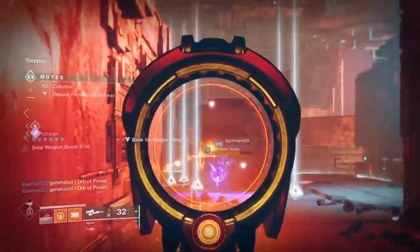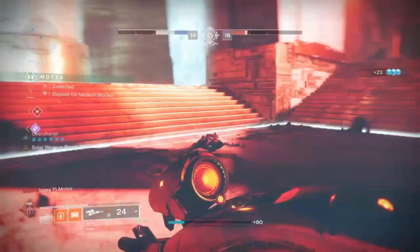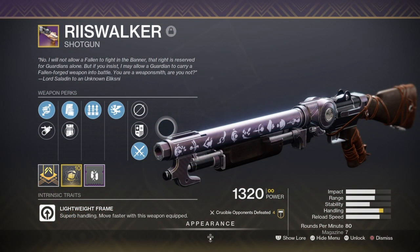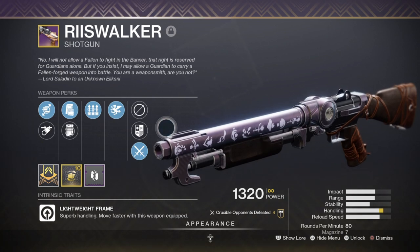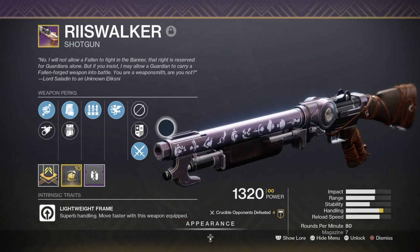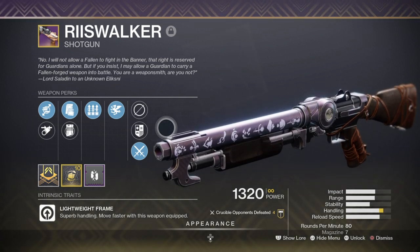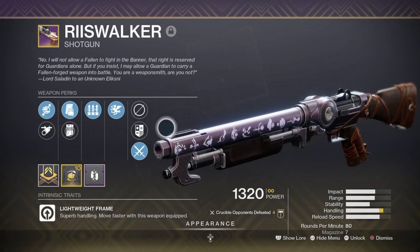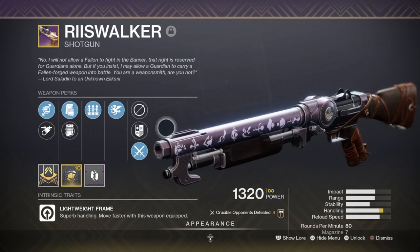When it comes to weaponry, it's probably best to go with hard-hitting options considering how much buff and empowerment will be coming your way. For the primary, for example, you can use a shotgun such as the Wristwalker with Surplus and Vorpal Weapon — and although the weapon seems better fitted for PvP environments, it can still be used in PvE with good effectiveness. Being a lightweight frame means users can zip through combatants much quicker, and we can make full use of our Sunspots with grenades or melee to get a quick boost when moving from spot to spot.